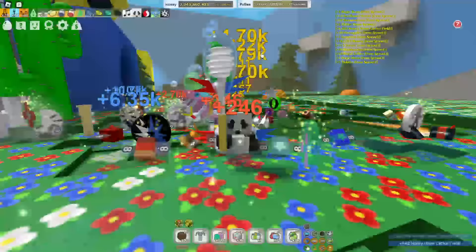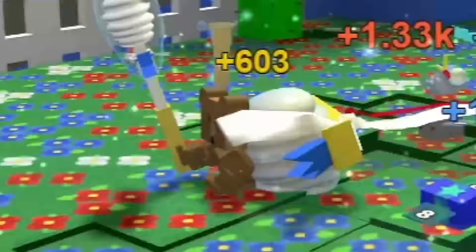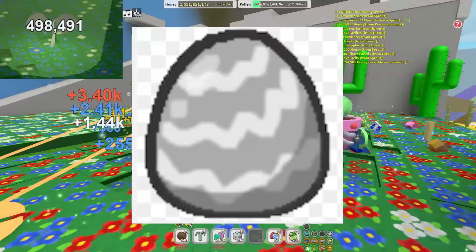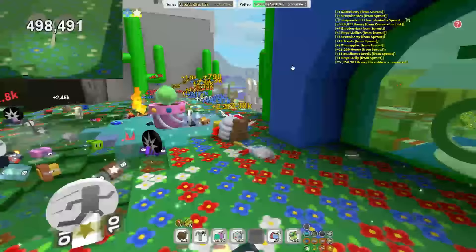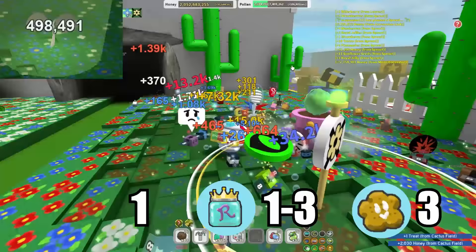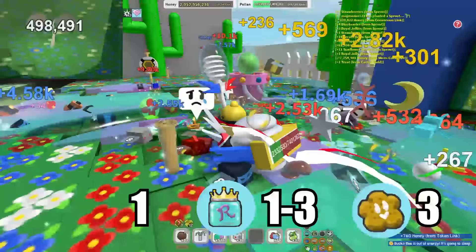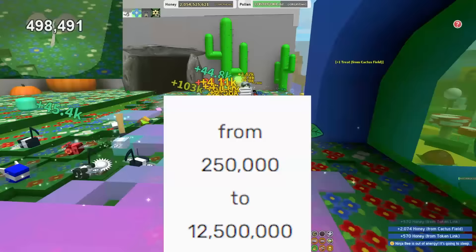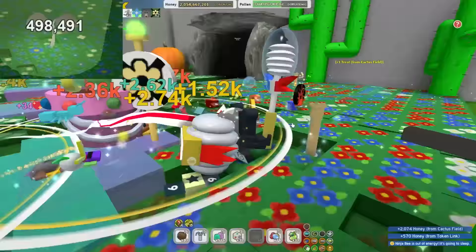The next type of sprout is the rare sprout, which is silver. The rare sprout can give you a silver egg, a star jelly, and some crafting materials — though the star jelly is really rare. It gives one ticket per token, one to three royal jellies per token, three treats per token, and 2,000 honey per token. It can range from 250,000 to 12.5 million health.